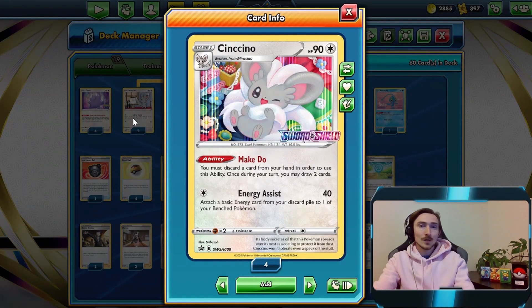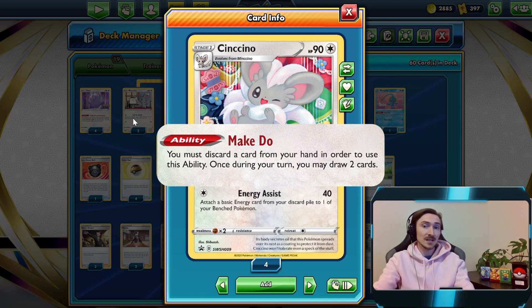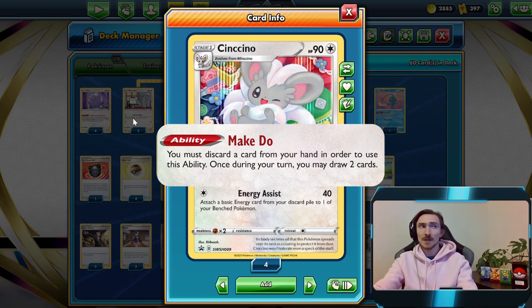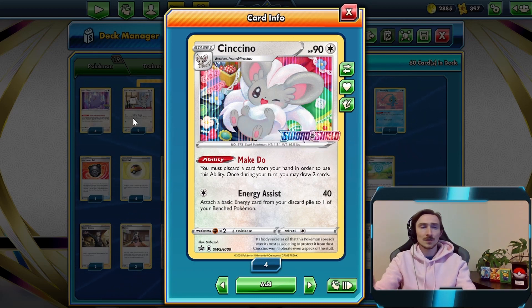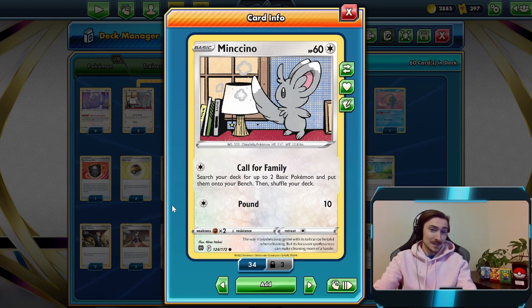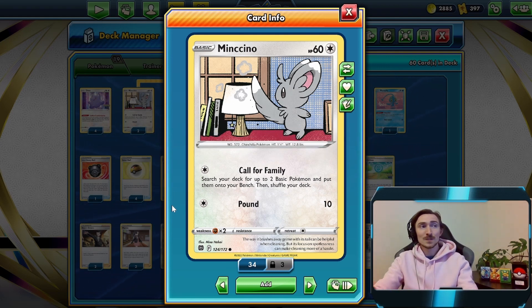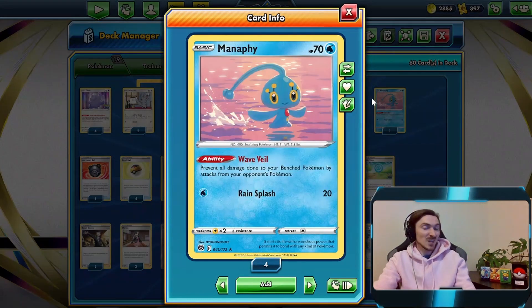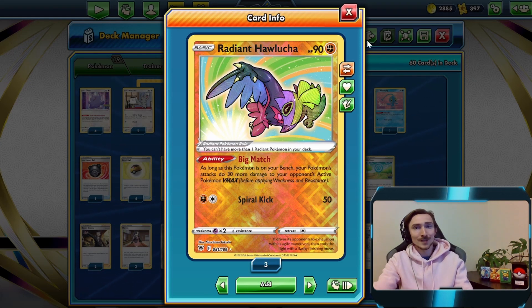For a draw engine we are going to be running Minchino. Minchino has Make Do - you get to discard a card from your hand and draw two cards. Since we want to be getting Magikarp and Gyarados into the discard pile, it's a really effective way to do that while not having to discard our entire hand. Minchino also has the Call for Family attack, so you can search your deck for two basic Pokemon and put them onto your bench, so we can be getting our Dittos, a Manaphy, or a Radiant Hawlucha if we know they're running VMAXs.